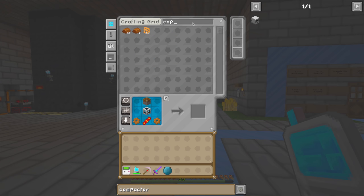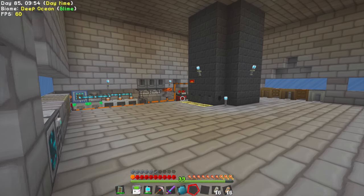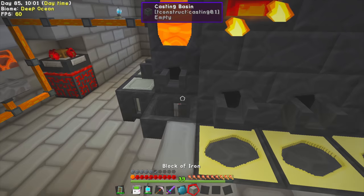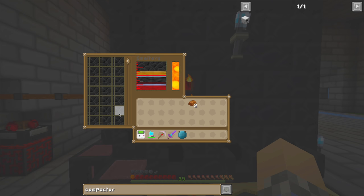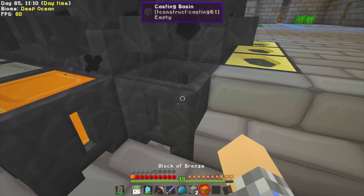We don't have bronze, so we'll get copper ore pieces and tin ore pieces, turn them into nuggets, and put tin and copper in the smeltery together — they should fuse into what we actually want. We've got molten bronze, which is exactly what I'm looking for. We're getting more of it as the tin and copper meld together into that orange bronze we're looking for.